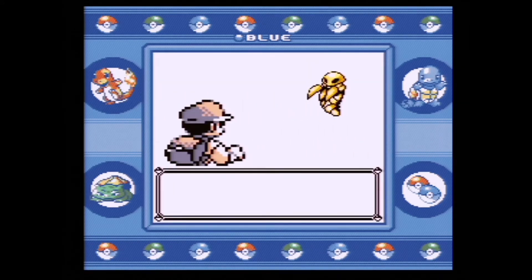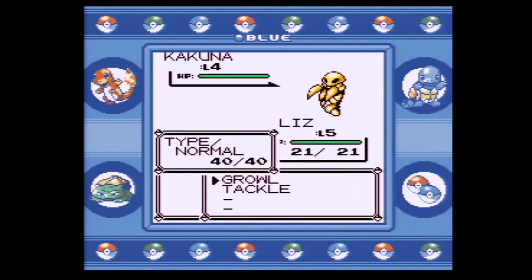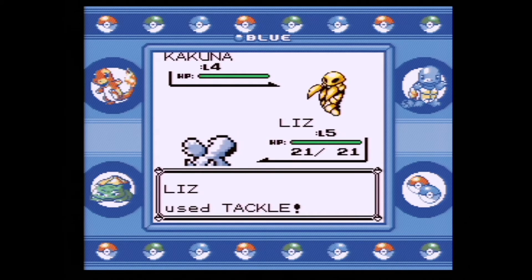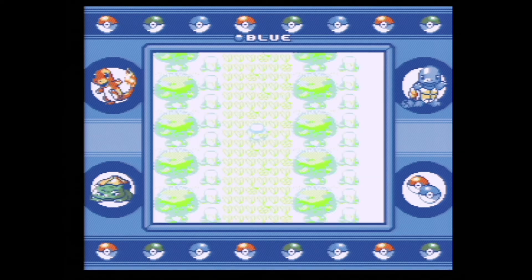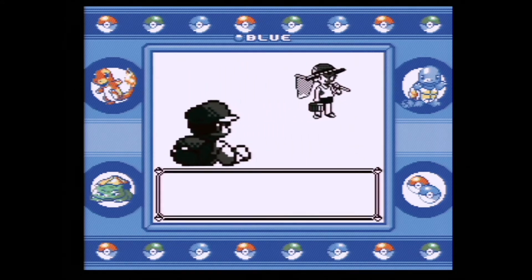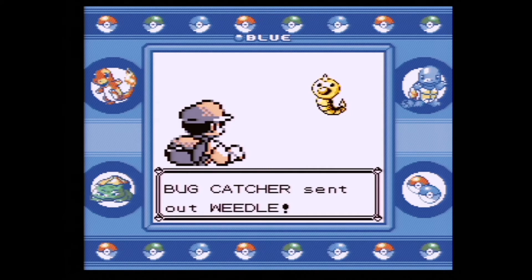We actually run into a Kakuna. I like Kakuna because I'm basically trying to level up Liz as much as I can. Kakunas and Metapods are great because you're basically getting free experience — they're not going to hurt you back. They only know Harden. They are long battles at times, especially with just tackle, but it's totally worth it — you're getting a lot of experience there.